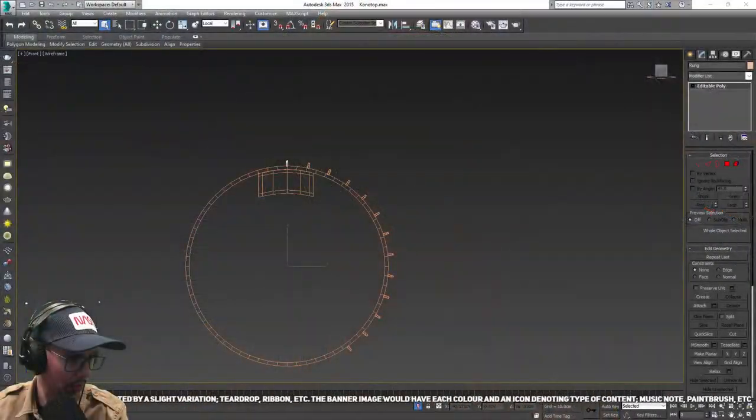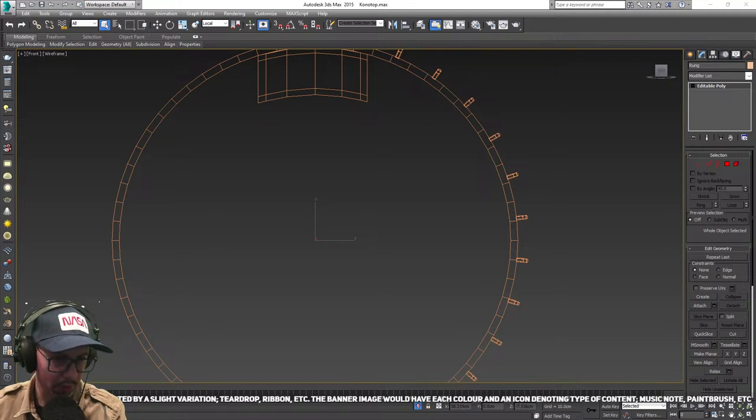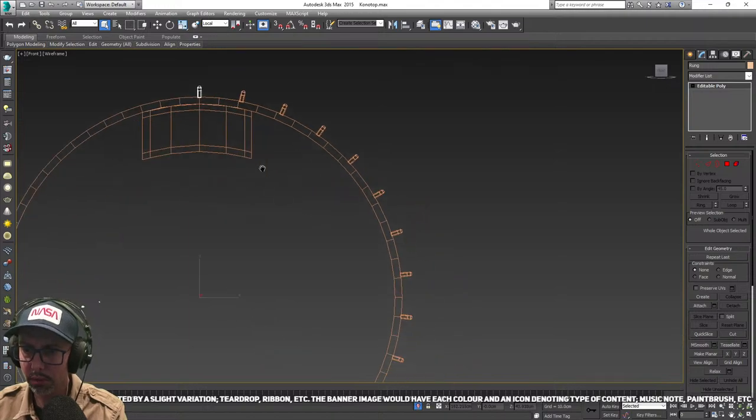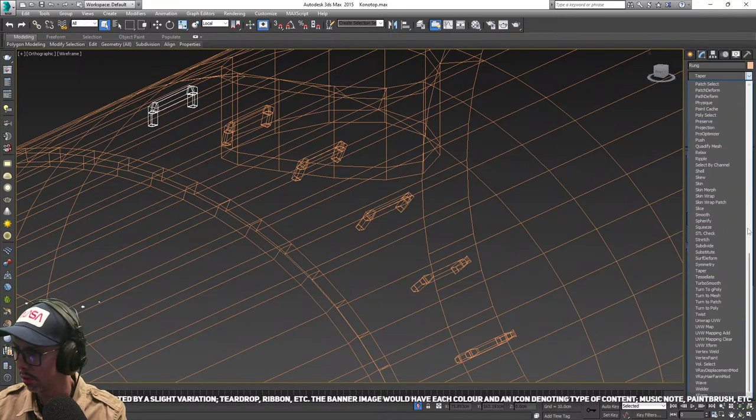Hey, Jason's here. You didn't intrude on anything. I'm not showing my 3D screen at this moment — I've pressed the wrong button. One second. I've lost my controls. There we go, back to that. Gossamer says that color swatch can easily be adapted by a slight variation — teardrop, ribbon, et cetera. The banner image would have each color and icon denoting type of content: music note, paintbrush, et cetera. That could certainly work.